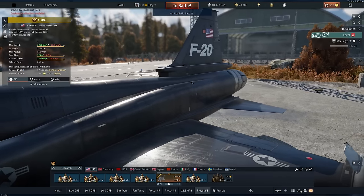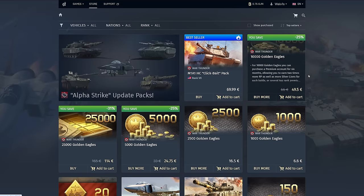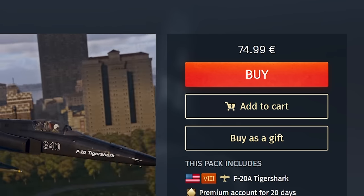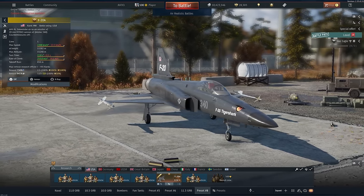In War Thunder, the F20 Tiger Shark is a brand new premium in the US tech tree. And if you want to buy this jet, it will set you back — at 75 US dollars, this is currently the most expensive vehicle you can buy on the Gaijin store.